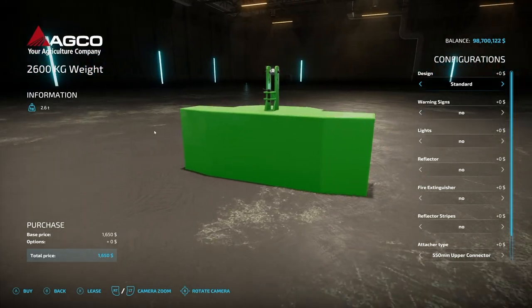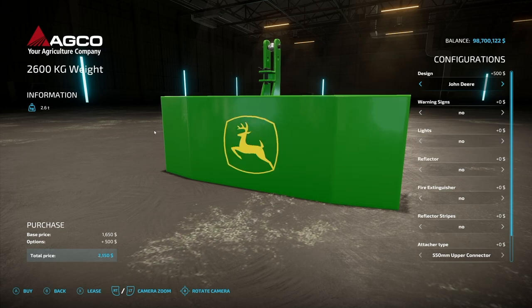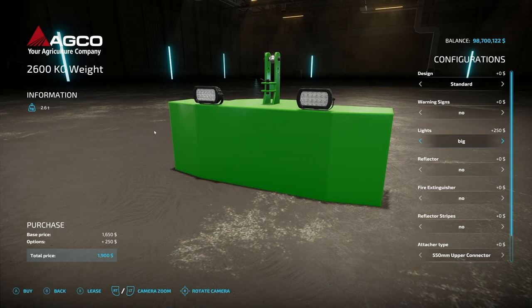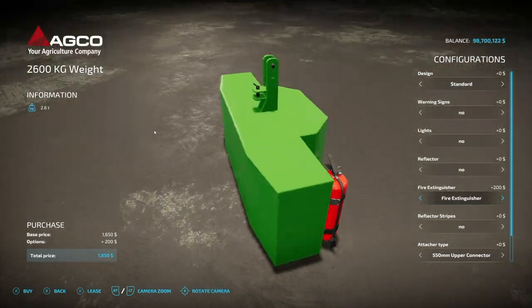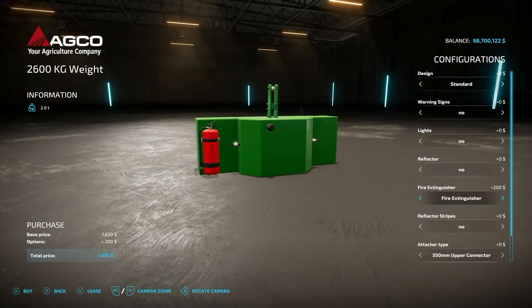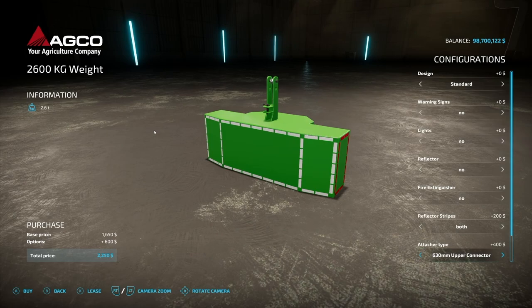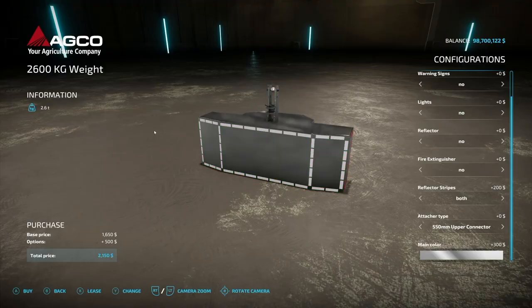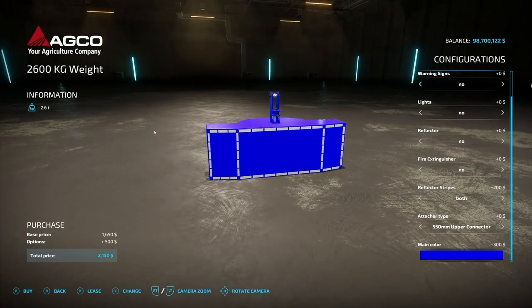Next up we have the 2600 kg weight. Design options include AGCO, Claas, Josefar, Fendt, John Deere, and Valtra — unfortunately no Case IH. 2.6-ton weight of course. Warning signs on the sides yes or no. Lighting options: small, medium, and large lights at the top. Reflectors in yellow and red, fire extinguisher on the back, small one on the other side too. Reflector stripes: red, white, both, front, side options. Attachment type visually changeable, and plenty of custom color options including chrome.